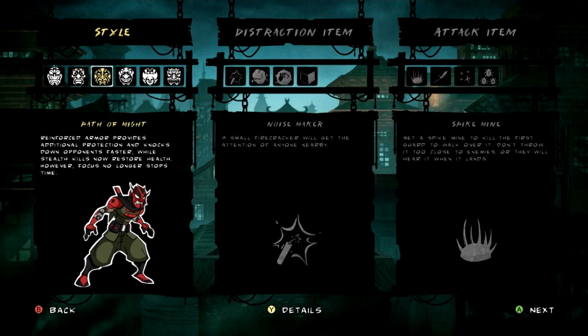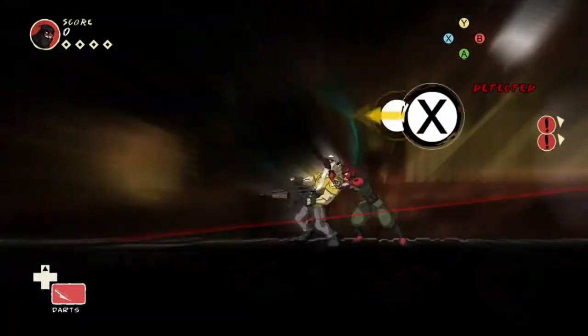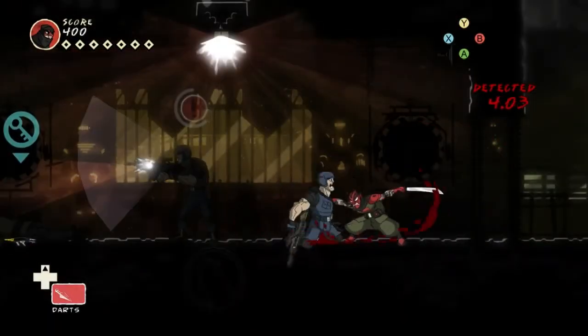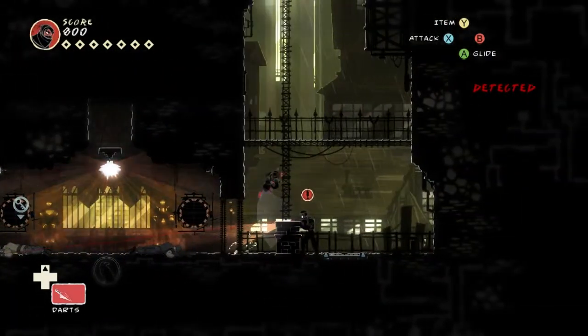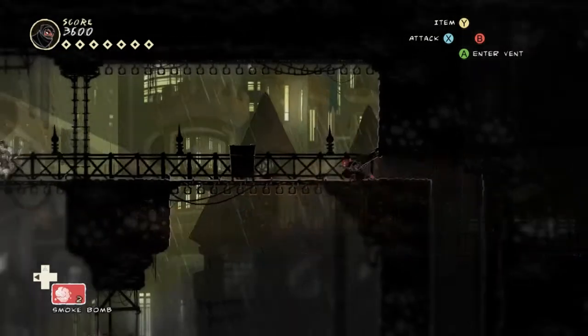Next is the Path of Might. Reinforced armor provides additional protection and knocks down opponents faster, while stealth kills now restore health. However, focus no longer stops time. So this is basically the combat outfit. If you just want to run around and beat people up, this is your thing. You can grab a stealth kill quickly to restore your health, you have more total health, and in open combat enemies get knocked over quicker so you can kill them quicker. But since focus doesn't stop time, it's really tough to use your items, so you're just getting up in people's faces and fighting them. It should be obvious why this is weaker than the normal outfit — it's not conducive to stealth at all.